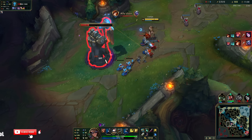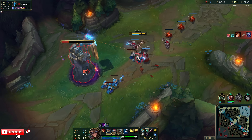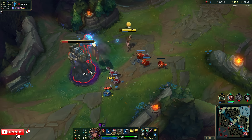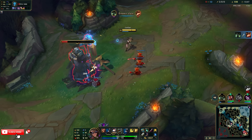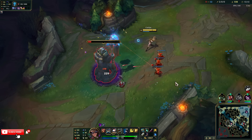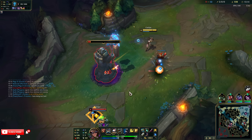I would actually argue that grubs are almost more important than getting Rift Herald. Rift Herald can really chunk a turret, but grubs are for the whole game. They probably should make grubs fall off at like 20 minutes or something, because late game if your team has grubs you just kill every turret.